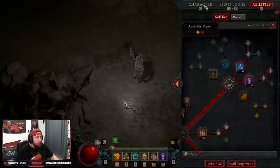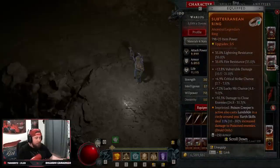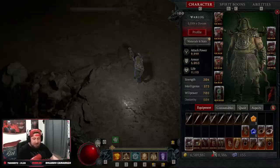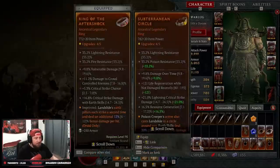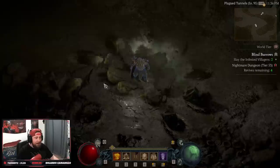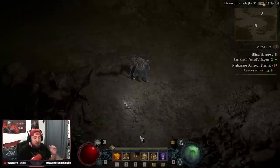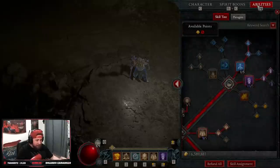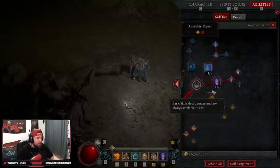Let's talk about the brand new Poison Creeper Landslide ability released today. If I press three, you'll see Landslide cast around me wherever Poison Creeper is, and it makes our earth skills deal increased damage. This is the brand new ability that's going to add to this Landslide build and make it even more powerful.